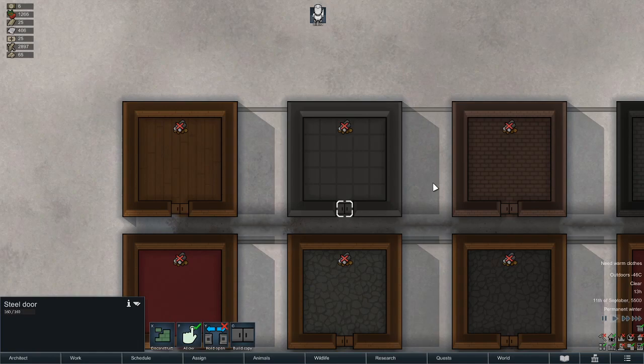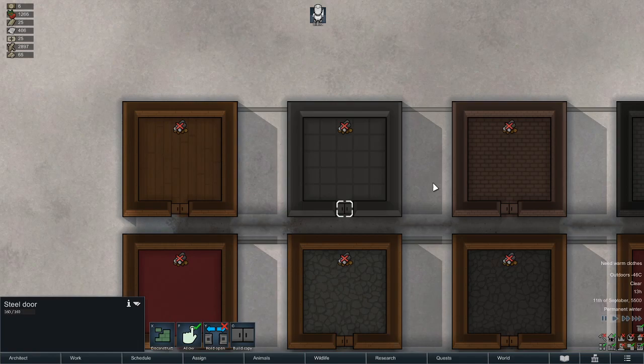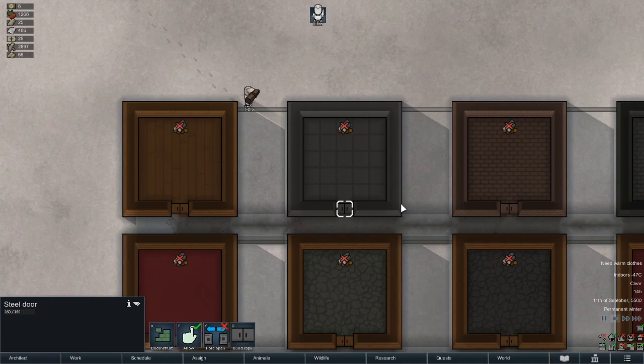Next is steel. Steel is the second fastest to build, along with the other metals in the game. It has a medium terrain requirement, so it can't be built on every terrain, but more than heavier items like stone. It has more hit points — 300 for walls and 160 for doors.